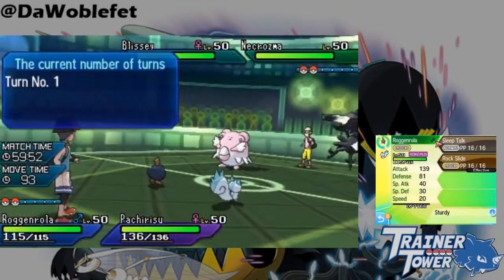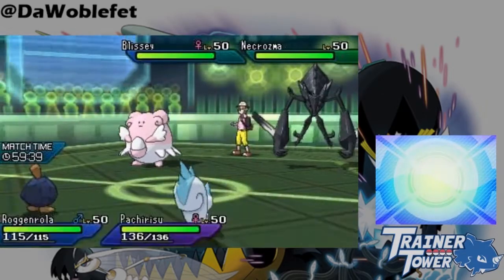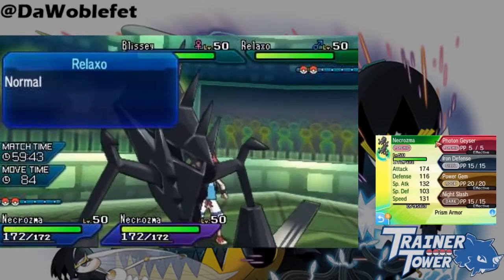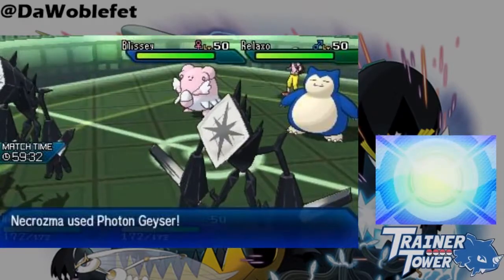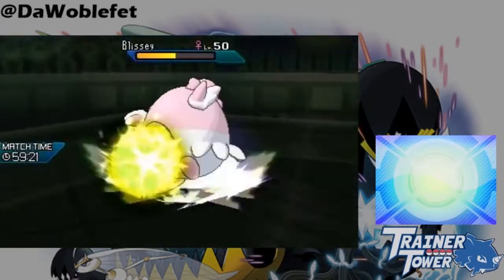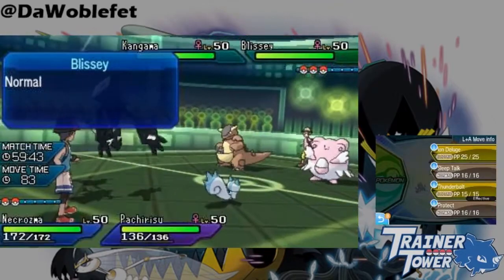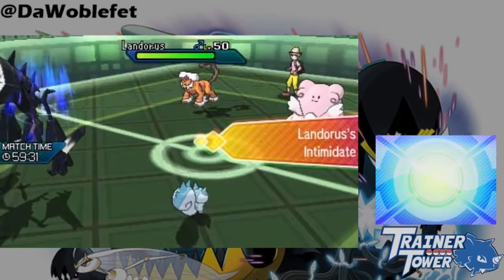All Necrozma forms have access to Necrozma's new signature move, Photon Geyser. Photon Geyser is a Psychic-type equivalent to Moongeist Beam and Sunsteel Strike, but with an extra rule: it is physical if the user's Attack stat is higher, but special if the user's Special Attack is higher. To clarify, if Photon Geyser is a physical attack, it deals damage calculated with the opponent's Defense; if it's a special attack, it uses the opponent's Special Defense. Importantly, Photon Geyser does not just consider raw stats — boosts and drops are considered as well. That means you can potentially turn a physical Photon Geyser into a special one by switching in Intimidate, or do it the other way around with a Moonblast Special Attack drop.